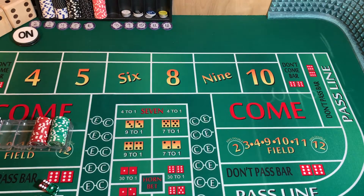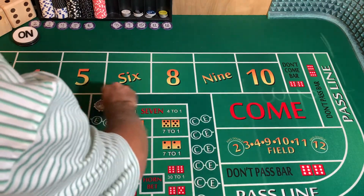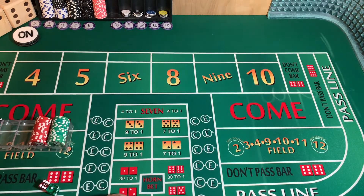Hey everybody, this will be the last video in this series — part five of playing the don'ts. It's an easy strategy but you do have to have a bankroll to do it. This is called the Grim Reaper. You can find it on a YouTube channel called Wayland's Way Craps — he plays it at a higher level. I don't have that kind of money, so the last two sessions we've done with this we've ended up with a $480 profit. Our bankroll is $600.